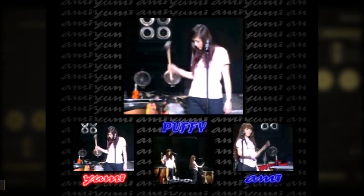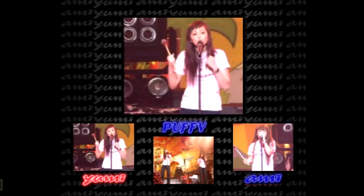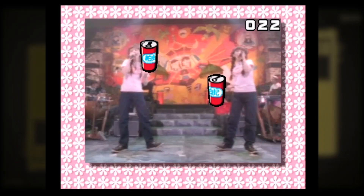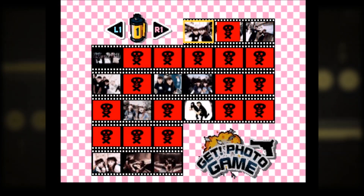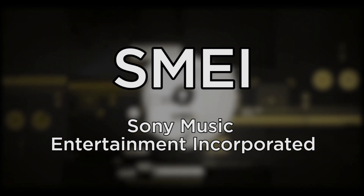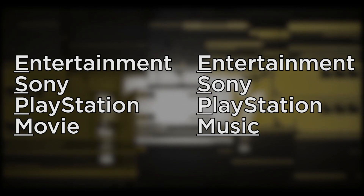Puffy No P.S. I Love You features two different multi-angle video clips from a band called Puffy. This is definitely the rarest of these discs — you can use the PlayStation light gun to shoot cans that appear on screen during the video clips, and you can even unlock a photo album by playing this minigame. Because these discs were developed and published by Sony Music Entertainment Inc., this code might stand for Entertainment Sony PlayStation Movie or Entertainment Sony PlayStation Music.